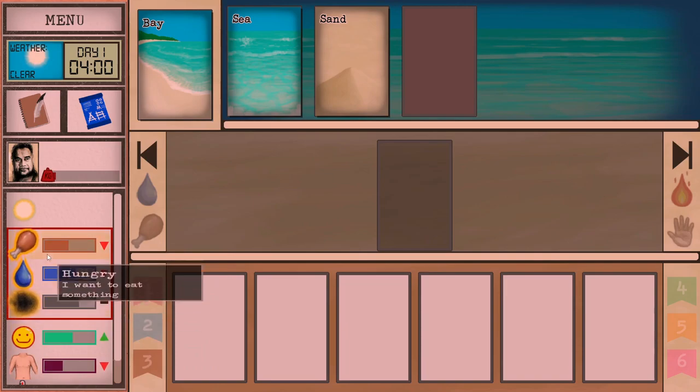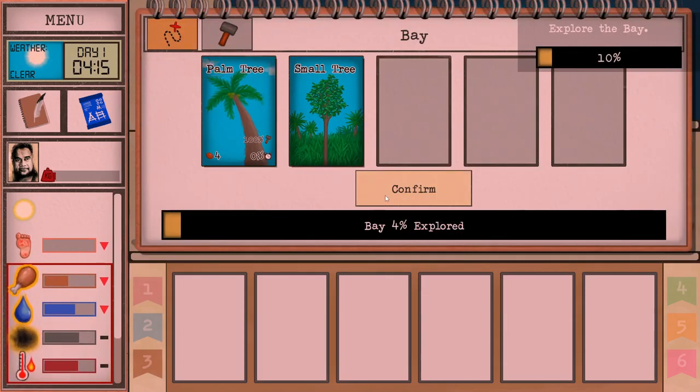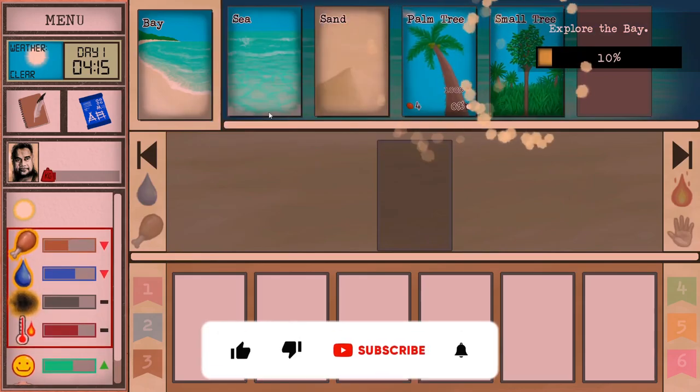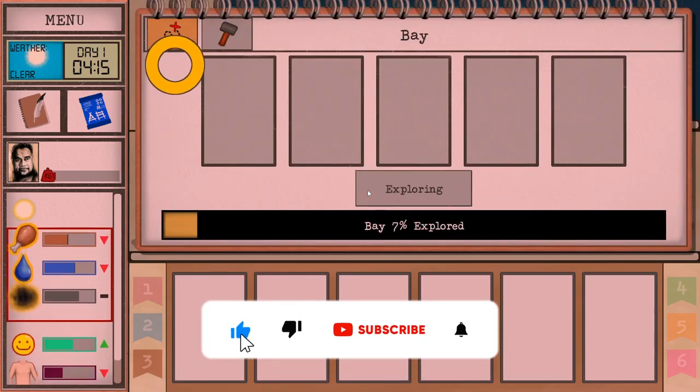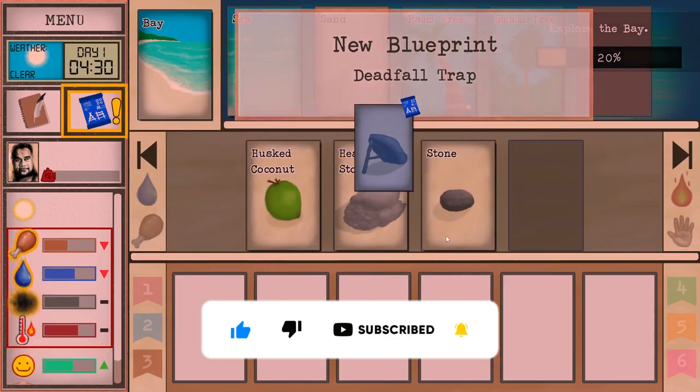We've got our stats over here to the left and that's about as far as I understand. Like I said I practiced a bit. I got the hang of it, I built a fire. I learned how to do some of the basic stuff but I didn't get much farther than that - I think the second or third day. But let's go together. So one thing I realized is exploring the bay is critical. Nothing really important there, just some trees we can't do much with. Ah, here we go - a heavy stone and a regular stone.